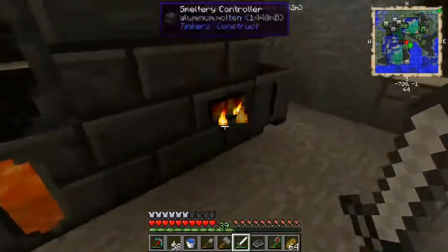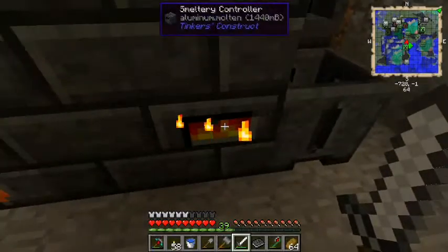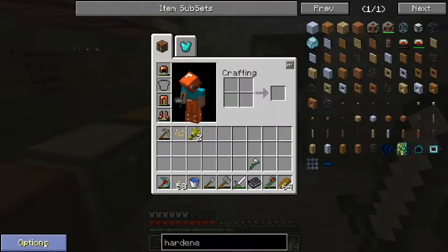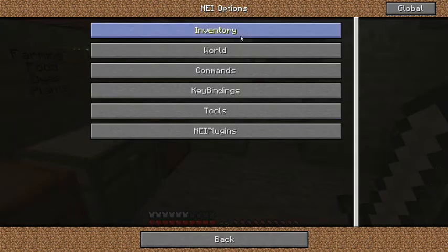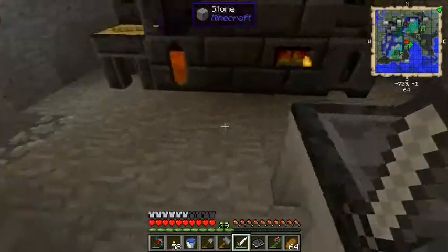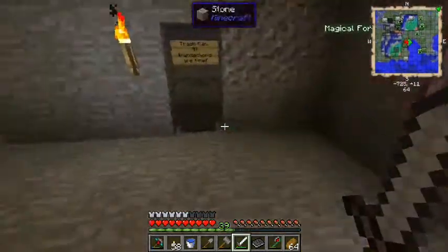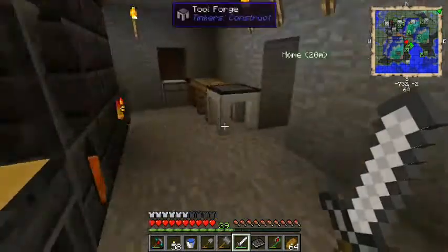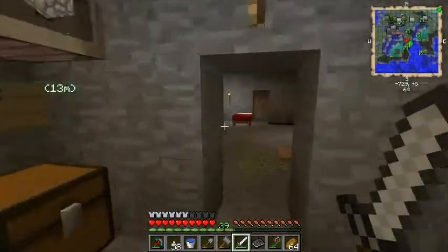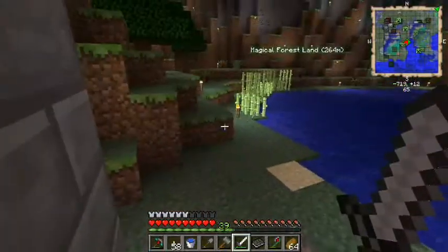Wait — do I even have the casts for this? I don't. I'm going to have to pour this alamite into ingots and remelt it because I don't have a pickaxe head cast. Also, for those with keen observations: every time I log in I seem to have the cheat stuff open. That's not because I've been cheating — between each episode I do a lot of testing in my testing world where I do use cheat mode, and I forget to turn it off before recording.